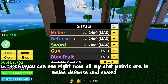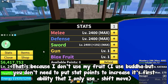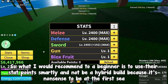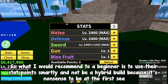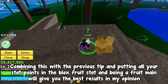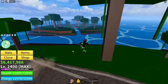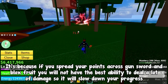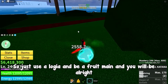Right now all my stat points are in melee, defense, and sword because I don't use my fruit — I use Buddy but you don't need stat points for its first ability, the shift move. But I am at the third sea. What I would recommend to a beginner is to use their stat points smartly and not be a hybrid build, because it's nonsense at the first sea. Put about 80% of your points into the Blox Fruits stat and be a fruit main — you'll still need some energy and health for the rest. A hybrid build spreading points across gun, sword, and Blox Fruits means you won't deal enough damage and it will slow down your progress. So just use a logia and be a fruit main and you will be alright.